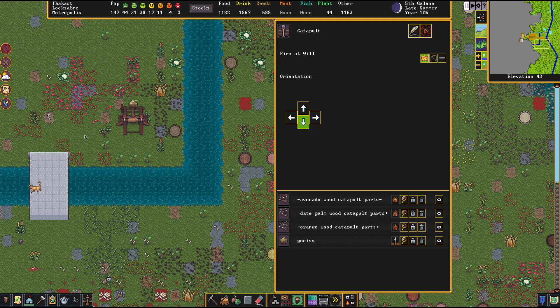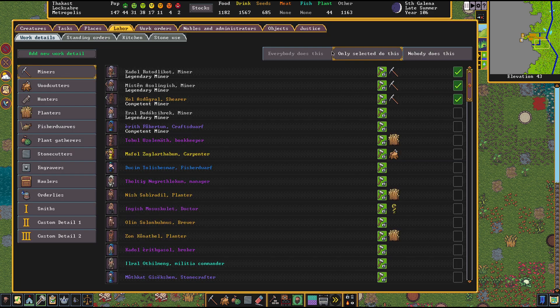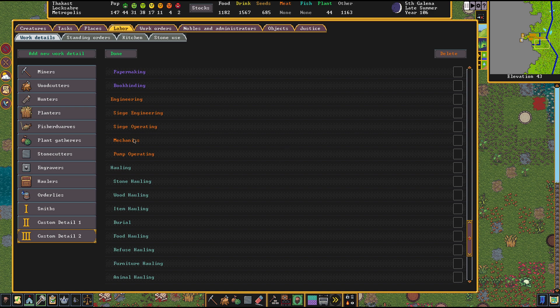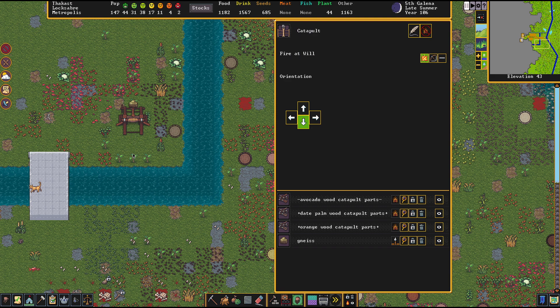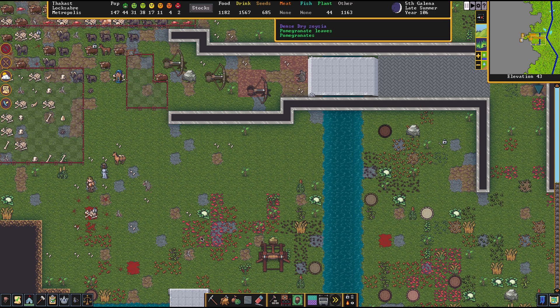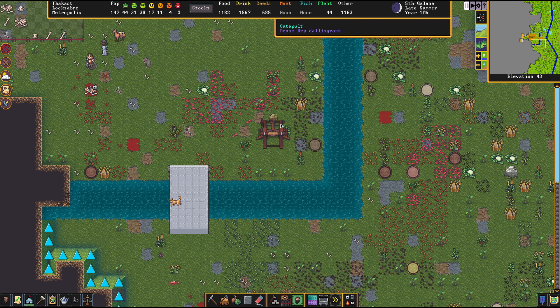The other factor affecting reload speed is the skill level of the siege operator. Siege operators are found in the military area. A legendary siege operator will fire in a straight line; any less skilled operator will deviate within that 90-degree cone. To have accurate shooters you will require training. Also worth noting — your siege operators are civilians, so if enemies get too close, roughly within 10 tiles, they will get scared and run away. Plan your weapons accordingly.